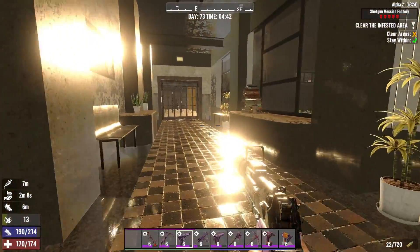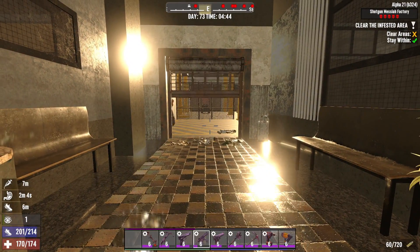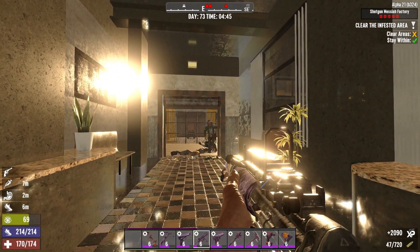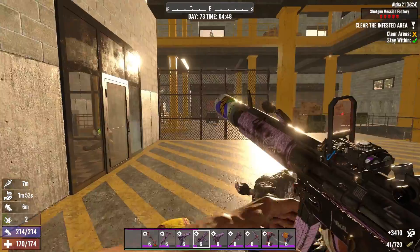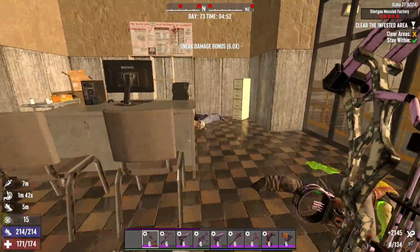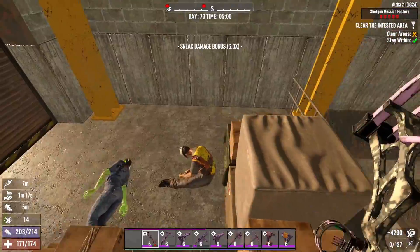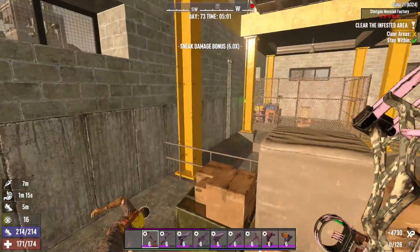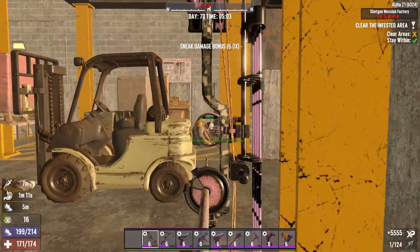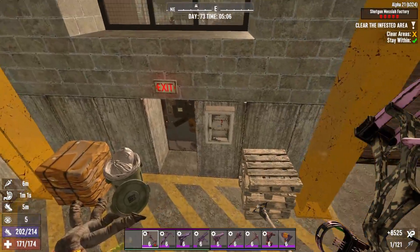Walk through the hallway to the first trigger point. Once you reach this area, the gate will open automatically and the first trigger point spawn will run to you. Clear them, move onward, check the left room first and clear the whole room. After the room, you will need to clear the entire warehouse area of the first floor.